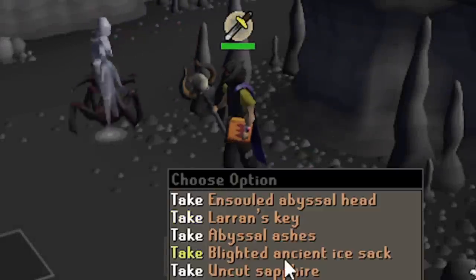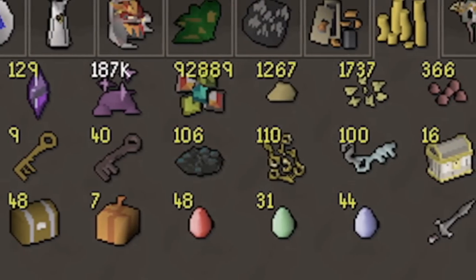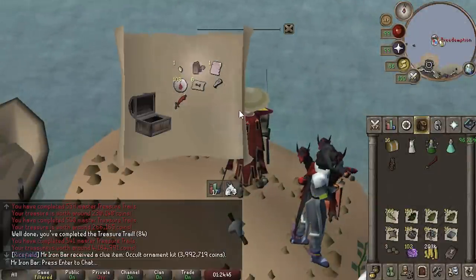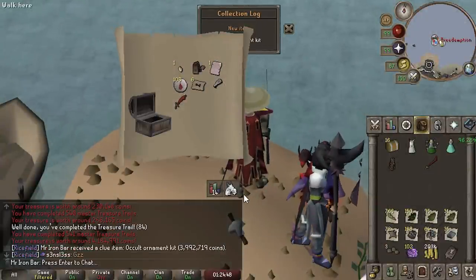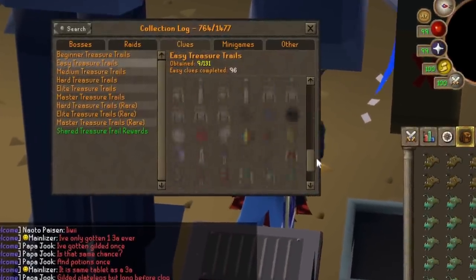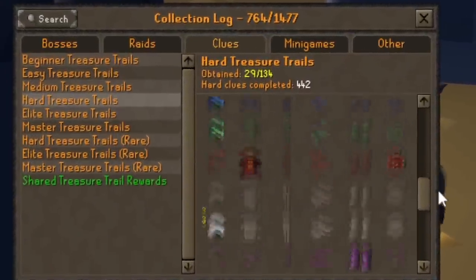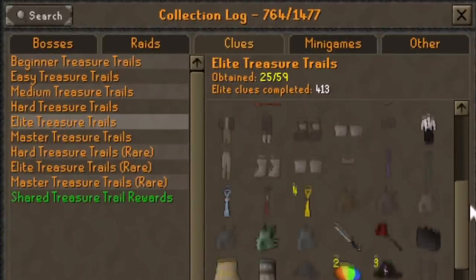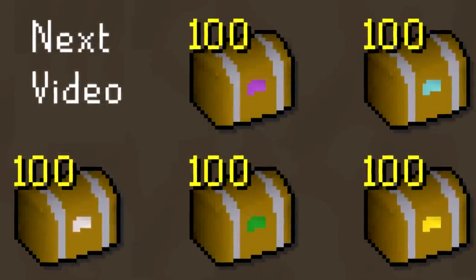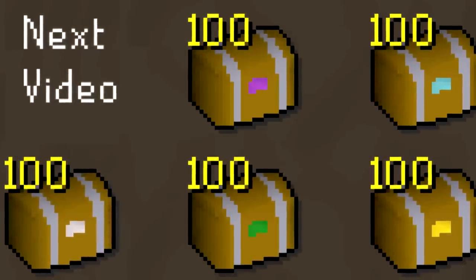A few months ago, I decided to try stacking for the first time, which meant some clues and some types of keys, and it turned out to be a lot of fun. I got the occult ornament kit — the last jewelry kit I needed from masters — as the most notable item. So I wanted to do more stacking projects.